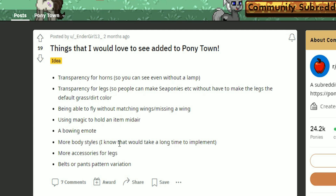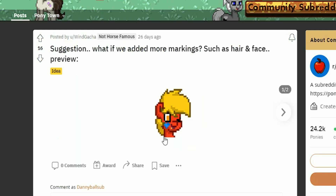More accessories for legs — we really do need more, because currently we have basically nothing, just socks. It would be nice to have more leg accessories, especially something like a spiked cuff — I think that would be excellent. They also want belts or pants pattern variations. We have different pants and things like that but no belts, so there are a few good things in here, though not all of them are super great.